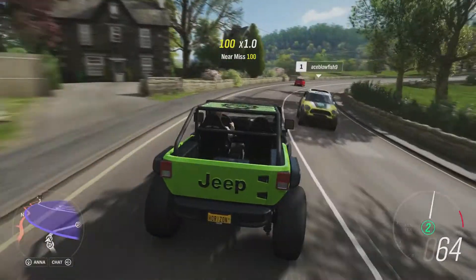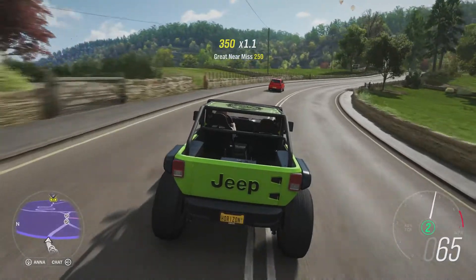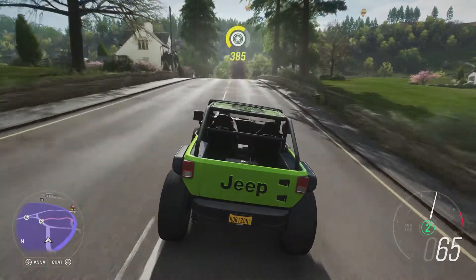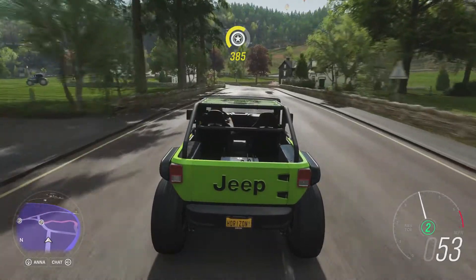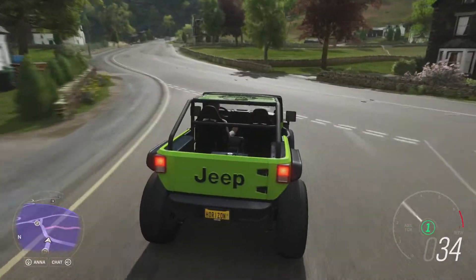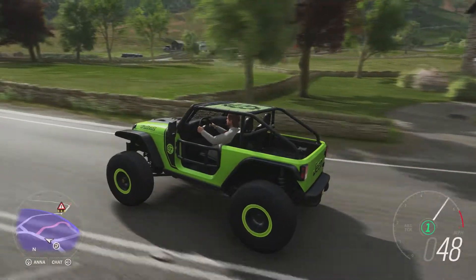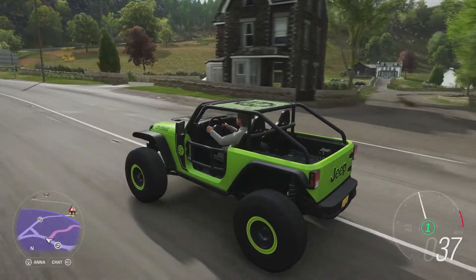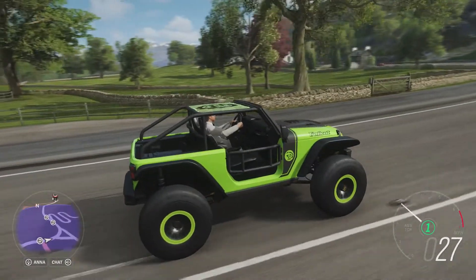Right, welcome everybody to Barn Find number 5. I've brought along a more suitable vehicle this time round. This Jeep trailer, with plenty of power and its all-wheel drive system, should help us with any off-road duties. This looks a lot less off-road orientated than previous barn finds, but nonetheless it'll help.